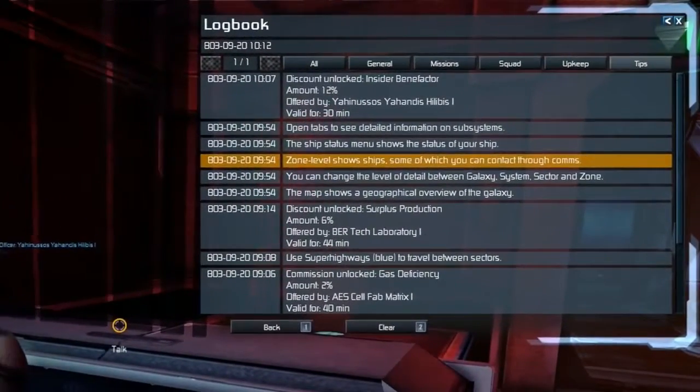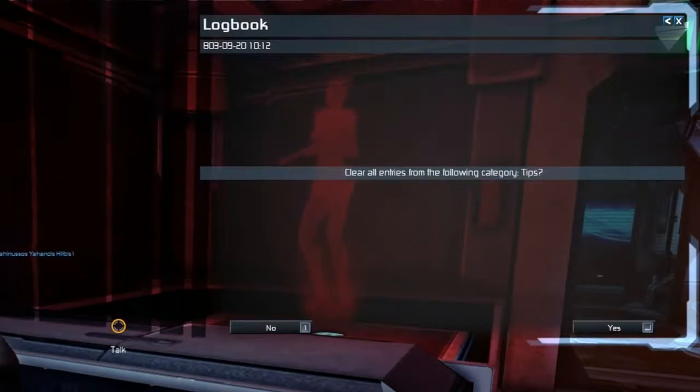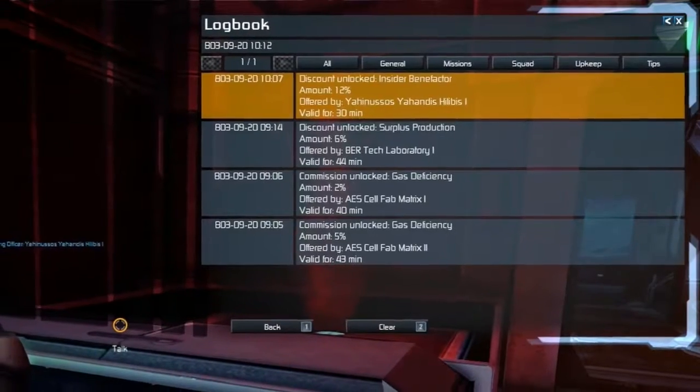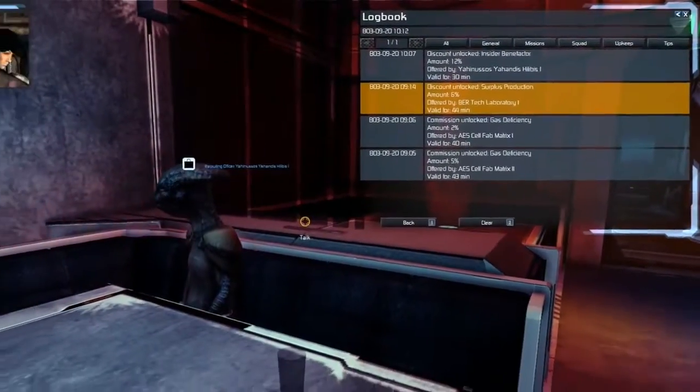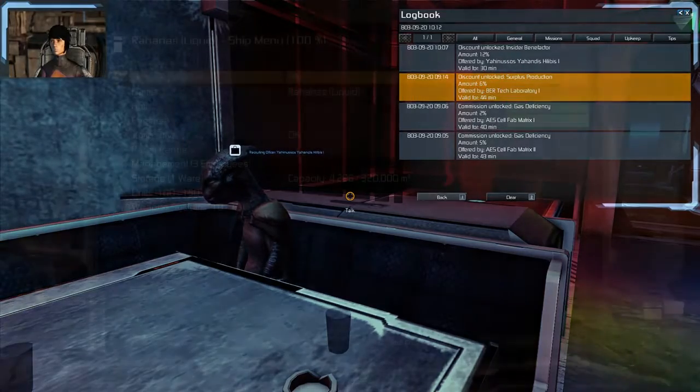Each event logged goes into one category and you can filter the logbook to only show stuff from one category, or delete all entries from one category you are not so interested in. We think some of the most important events are already logged, but it would be great if you could send us your suggestions for more things that you want to see in the logbook.